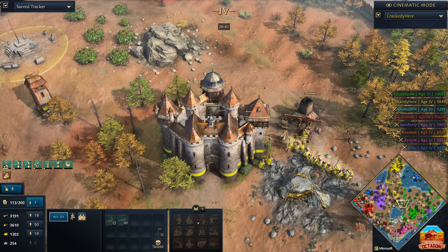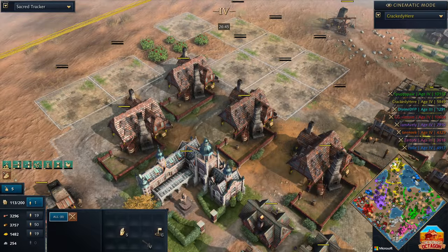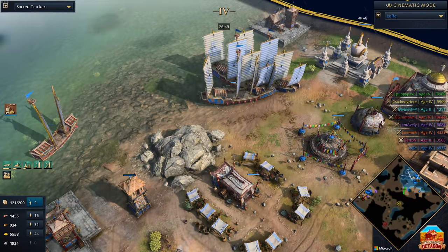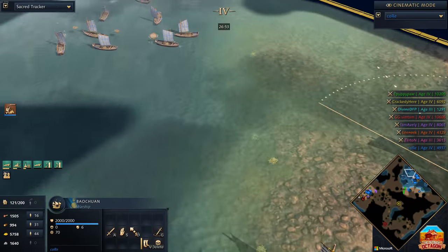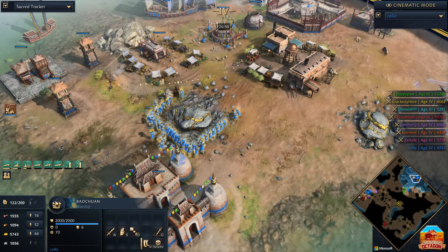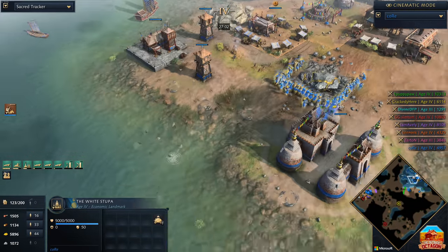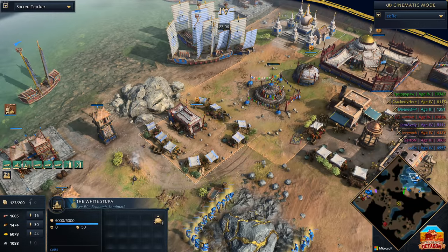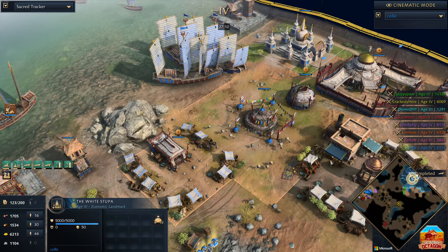We'll take a look over at Kor's base — there's plenty of barracks coming up there. We'll ride on board with Kor for a bit. Ladies and gentlemen, we might have ourselves a little bit of a bow chad coming through. And remember, Kor's got infinite stone — that's one of the things to note. Actually, stone doesn't matter for the Mongols — they don't make their landmarks with stone. They make it with wood, food, and gold. They're a little bit different. You can see right there — 8,000 of each.